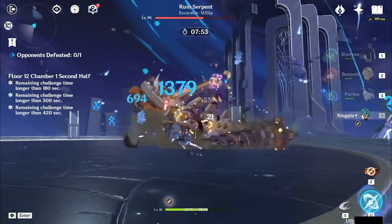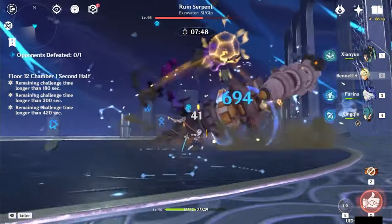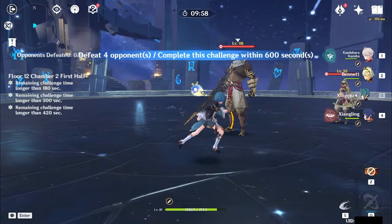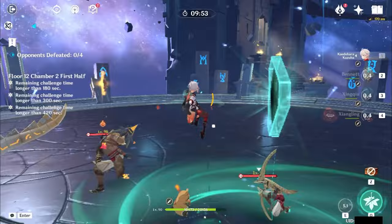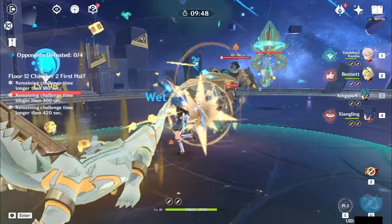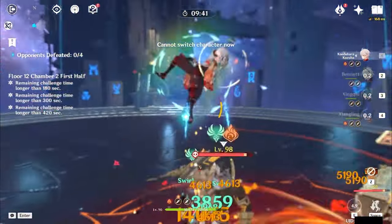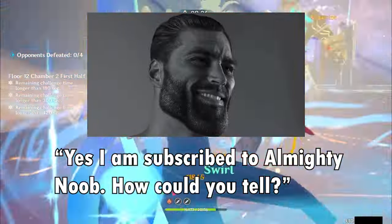You can also play Xingqiu as a hypercarry, which is funny — it's not really that great of a team, at least not until Xianyun came along. Now pair him up with C6 Xiangling, Furina, and Xianyun and you have a pretty good carry team. Xingqiu applies hydro himself, generates energy for Furina, has great synergy, and can spam plunges so Furina's slow hydro application isn't really an issue. That's the types of teams I like to play with Xingqiu — feel free to mess around with other variations. If you think I missed anything in the guide, leave a comment. That's it for my Xingqiu guide — like and subscribe, see you next time.